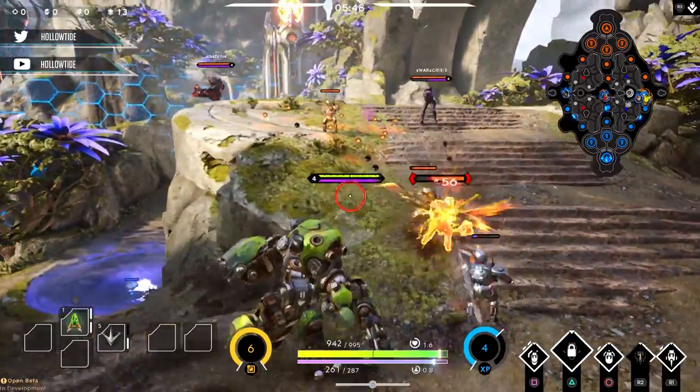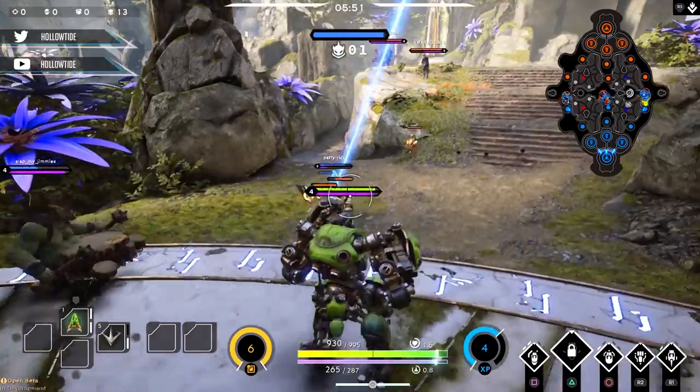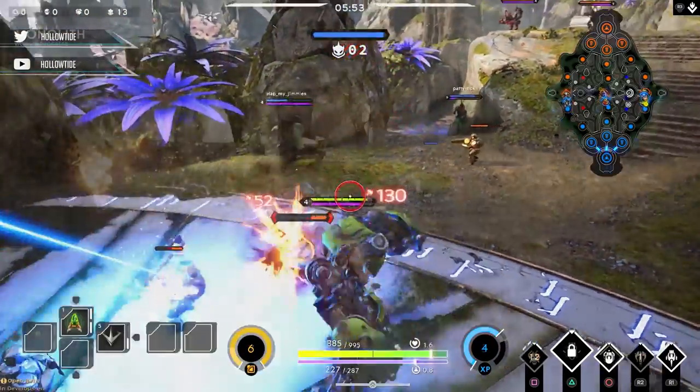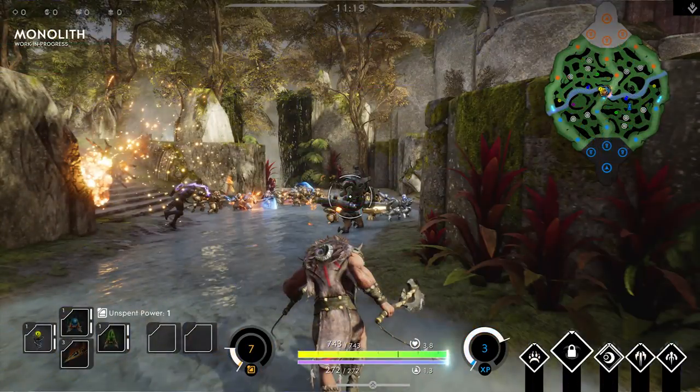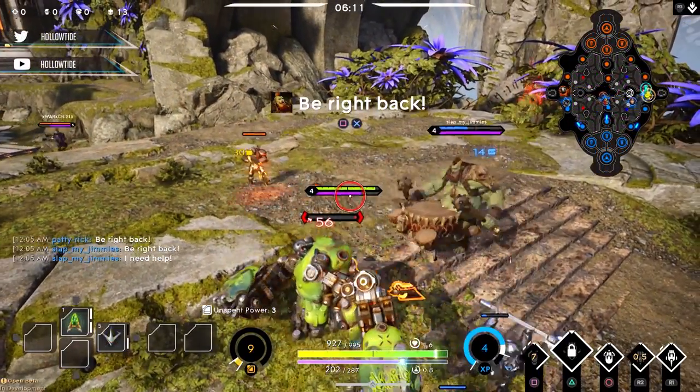There are a lot of new changes coming to Monolith and the jungle. There's now a strong side and a weak side. The strong side is next to the safe lane — it's called the strong side because it has more minion camps and access to the new buff. There's also a jump pad on the strong side that gets you over to the weak side faster. They don't really explain what the jump pad is exactly, so I assume it's like a teleport device — don't quote me on that.